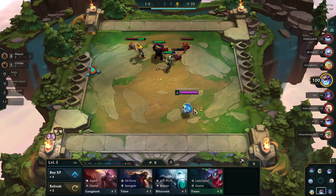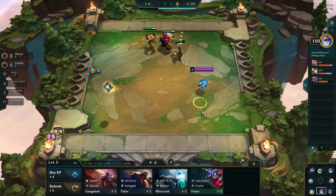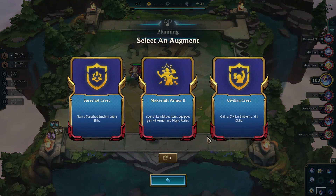First and foremost, the obvious is going to be to pick up or keep any champions who fit directly into the build. It gave me an Alistair, so I kept him in, and I also found a Silas. But one of the keys in this build is I am not rolling and I am not leveling. But let's look at these first three augments.